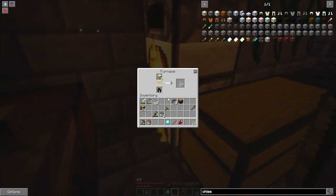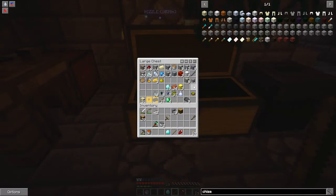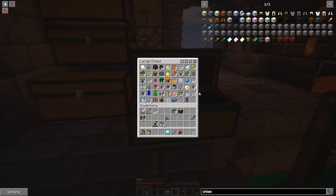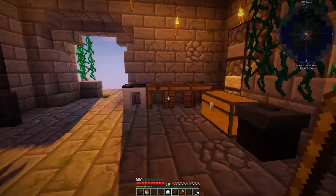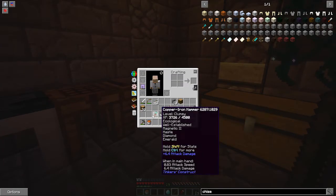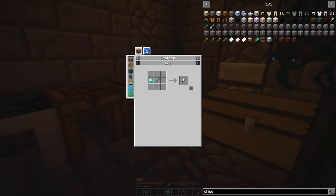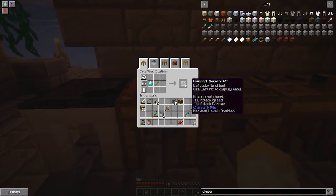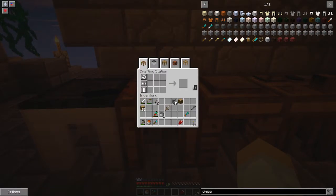Back at the temple — I put our furnaces over here and it's been making glass. I think somewhere I have a regular chisel — yep, there it is. What I want to make is a Chisel and Bits chisel, but I want to chisel the glass first. For a Chisel and Bits chisel I'm going to make a diamond one since we found some diamonds. I need a crafting table — let's make a chisel and a bag, which takes a lot of wool and a little chisel bit.